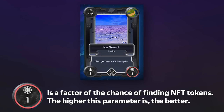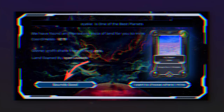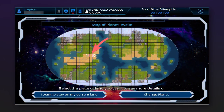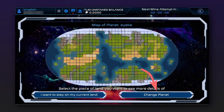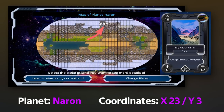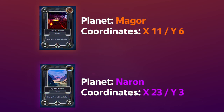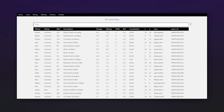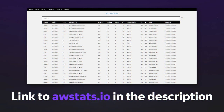The third land characteristic is the factor of chance of finding NFT tokens — the higher this parameter, the better. If you are satisfied with the parameters of the land, click sounds good. If not, press I want to choose where I mine, and choose another land on the planet by clicking on any section on the grid, or change the planet by clicking on change planet. We have acquired 2 lands with low commissions — the first on the Maegor planet at coordinates x11 and y6, and the second on the Neuron planet at coordinates x23 and y3. There is also a special service that allows you to find and sort land by commissions — you can even find lands with 0 landlord commissions. The link is in the description.